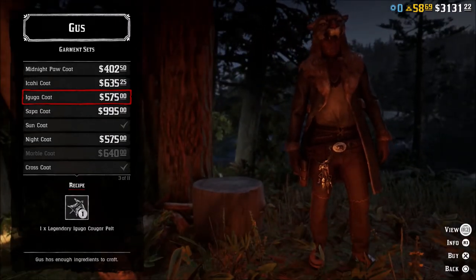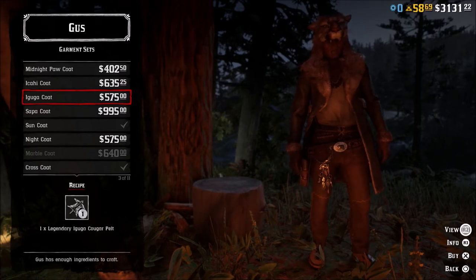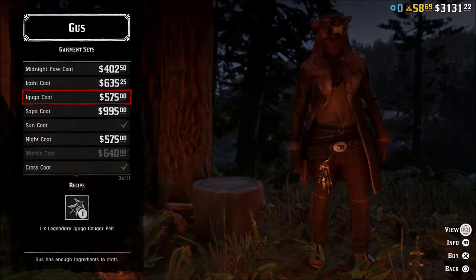This is the hide itself. When you take it to Gus it does look pretty sharp if you like those cougar style hides.